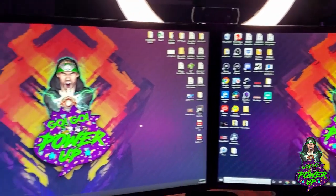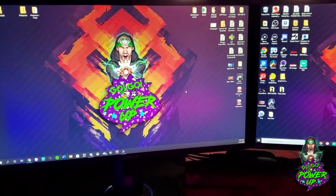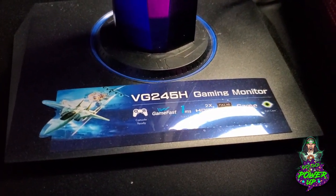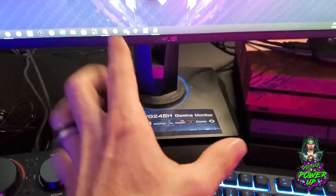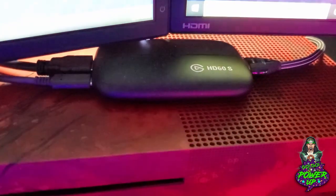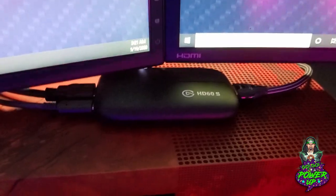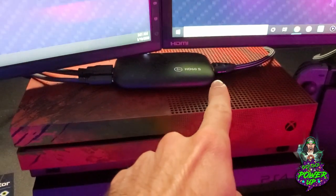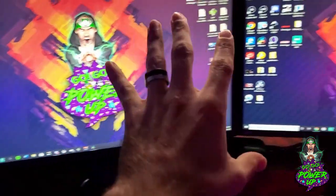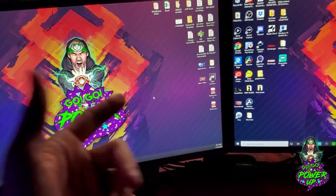We have dual ASUS monitors — the VG245H gaming monitors with a matte finish, easy on the eyes during long streams. They swivel and can rotate vertically. I got these from Best Buy. We also have the Elgato HD60S, which is the key piece for console gaming — without it nothing I do would work. Gaming is displayed on one monitor while chat and OBS run on the other, so when I'm on stream I can interact with chat from this screen.